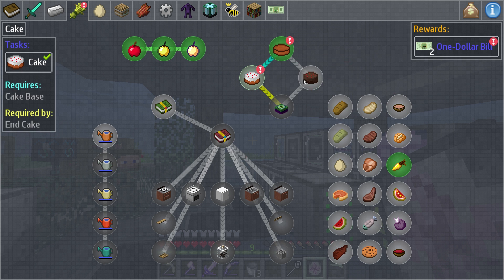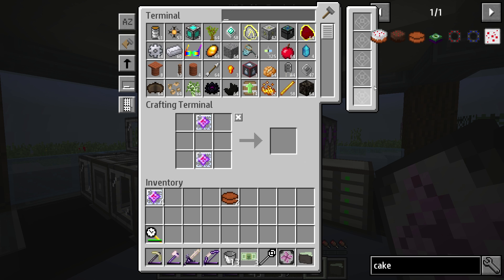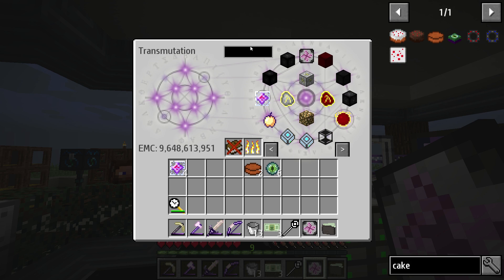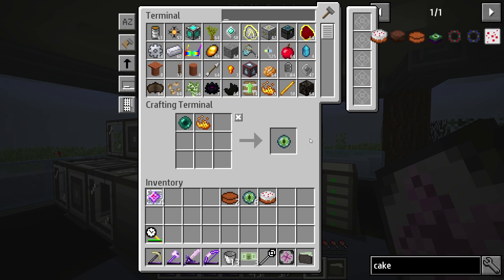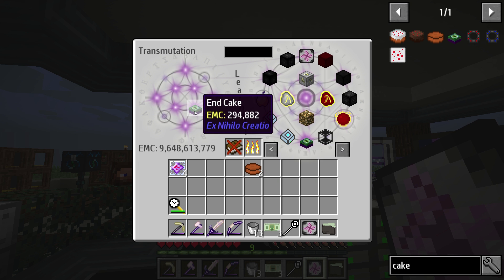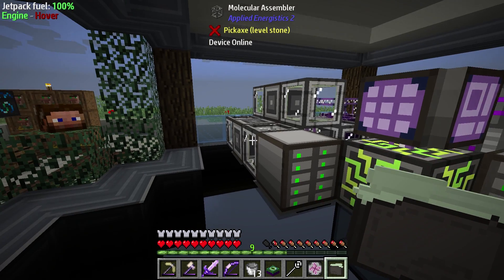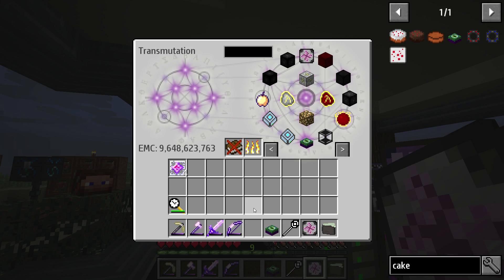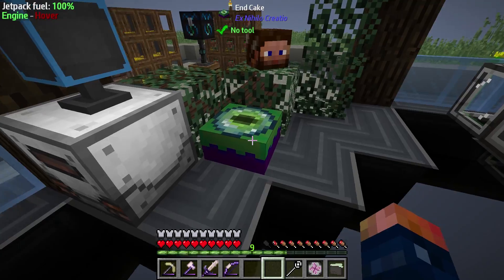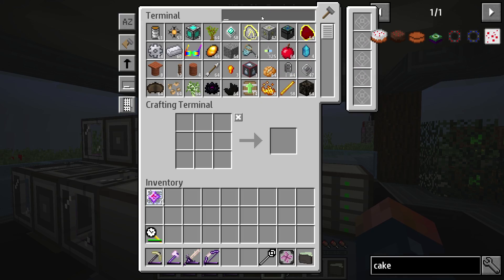Now we need to work on making the End Cake — we got a couple dollars from this. The End Cake is a little bit different, a little bit fancier, and it's going to require some Eyes of Ender. It's a good thing we saved cake in here because it actually consumed our cake. We also need some End Crystals, and voila — we get an End Cake! We're on a server so people have fought the End Dragon already. When we place this, it looks like it's full, so if it's not full you would use Eyes of Ender to replenish it, but at this point it looks like it's full.